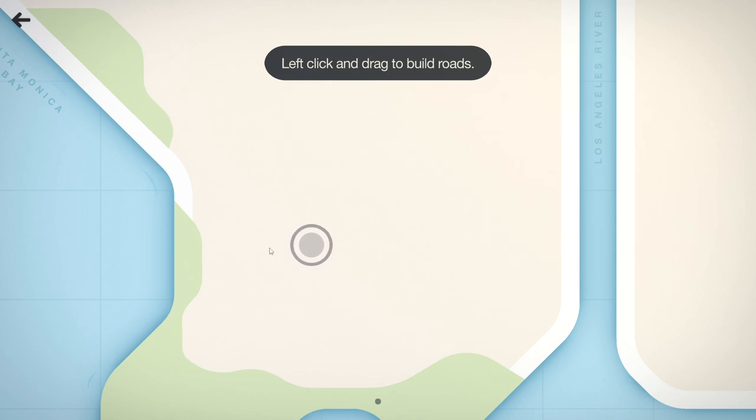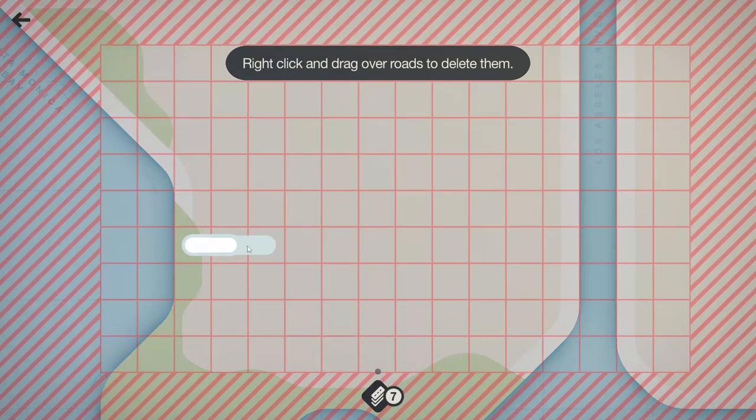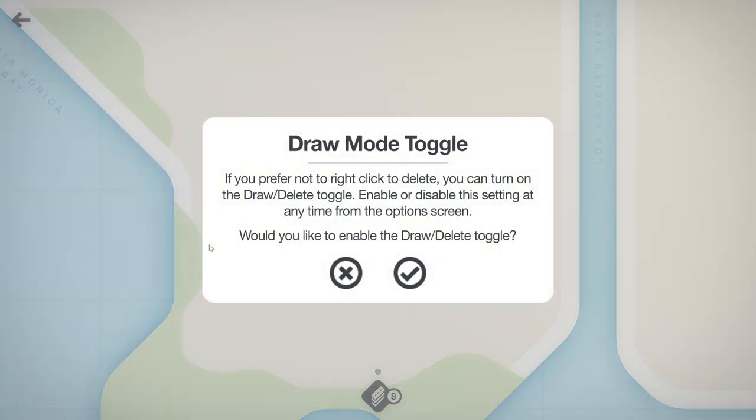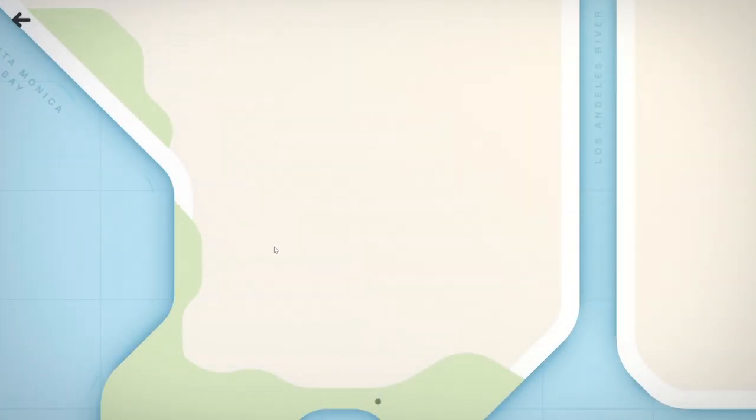We're in Los Angeles. Left click and drag to build roads, I can build anywhere. Right click and drag over roads to delete them. There's also a draw/delete toggle if you prefer not to right click to delete - you can enable or disable that setting at any time.